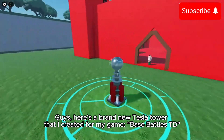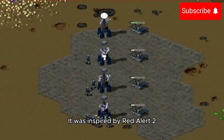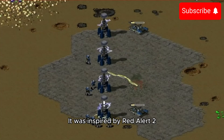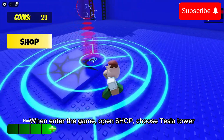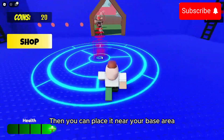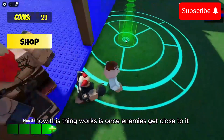Here's a brand new Tesla Tower I created for my game Base Battles TD. It was inspired by Red Alert 2, a decently old game. When you enter the game, open the shop, choose the Tesla Tower, and then you can place it near your base area.